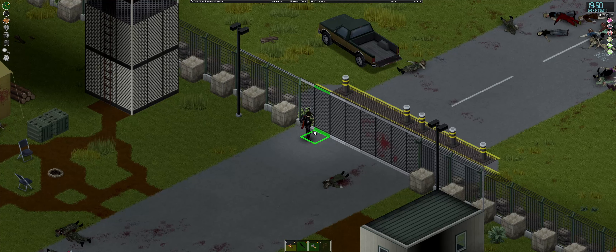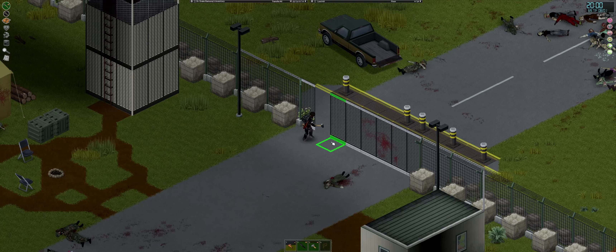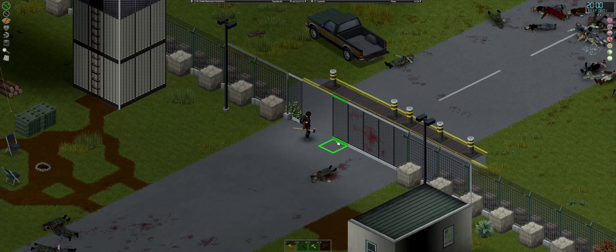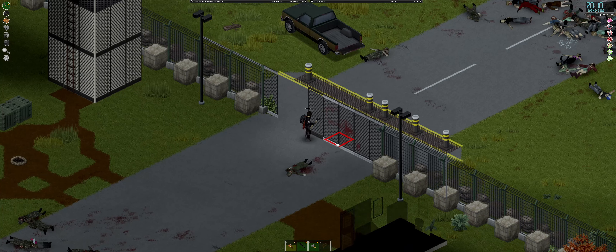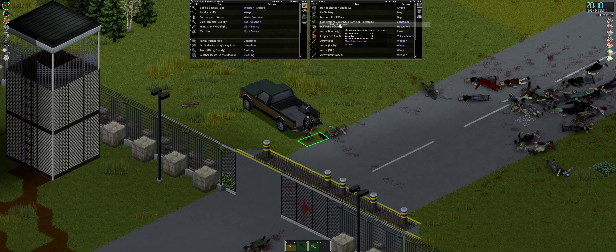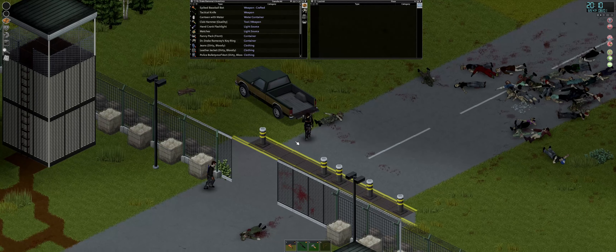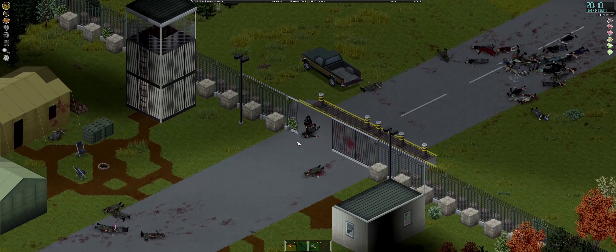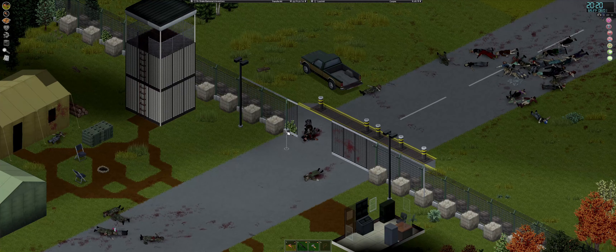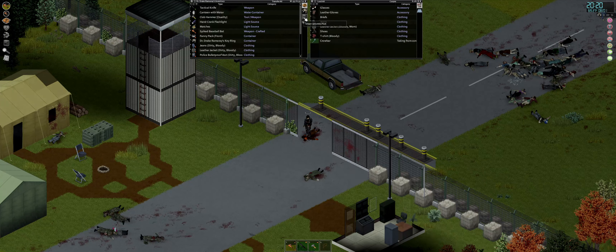Two-phase approach — there we go. I think the truck will be able to fit through three sections. Let me grab these crates too. Okay, one guy finally heard me. Let's put the sledge back. He's got a crowbar — I'm definitely going to want to take that as long as it's in decent condition. We'll take it because we're definitely going to need a lot of weapons for this job.